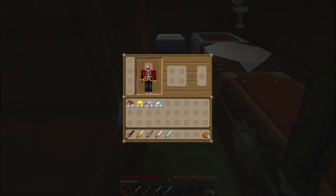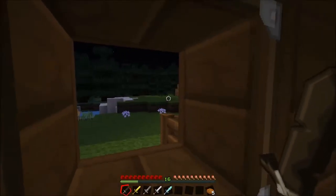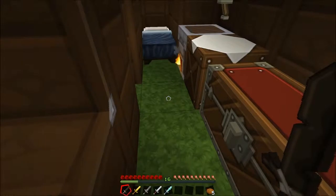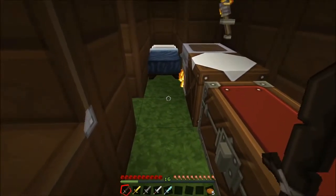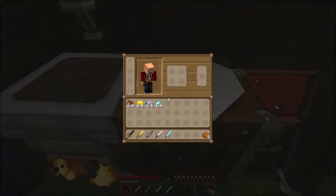Now I have taken the liberty of cheating massively, grabbing myself some leather, gold, iron and diamond in order to show you the difference between the armor and weapons. Now as you can see at the bottom here I've got a selection of these different swords. You can use other things such as axes, but generally just use swords until the 1.9 update comes — with 1.9 you can use axes effectively as well.